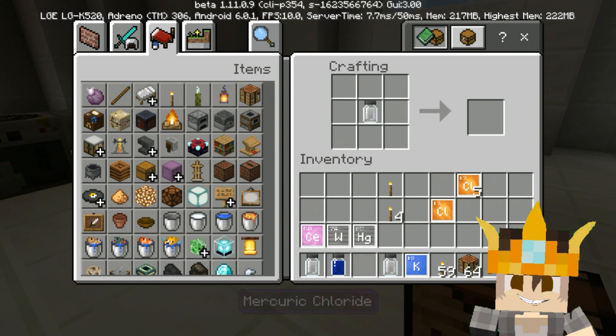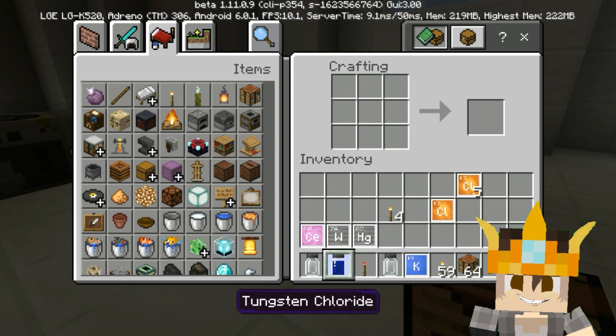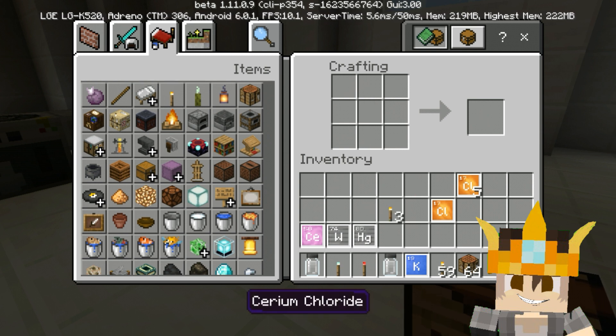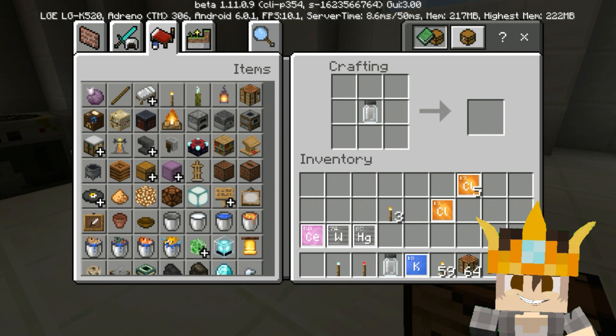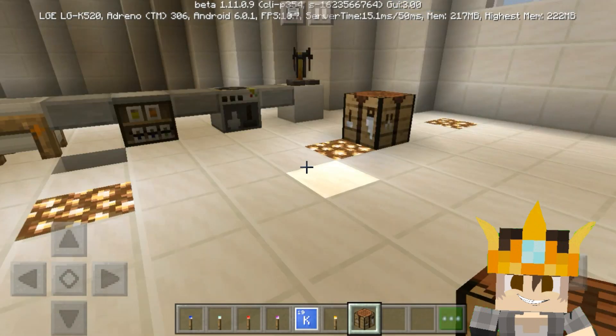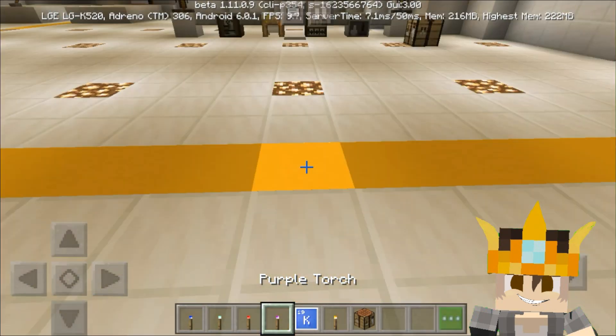To make a red torch, use one mercury chloride and one torch. For a green torch, use tungsten chloride and one torch. For a blue torch, use cerium chloride and one torch. For a purple torch, use one potassium chloride and one torch. Now you have all the color torches!